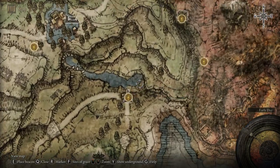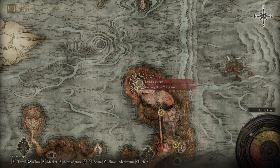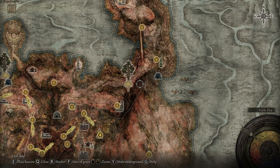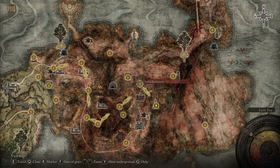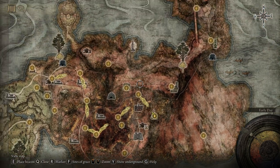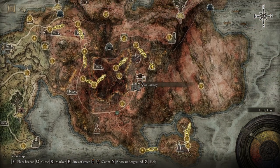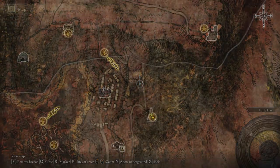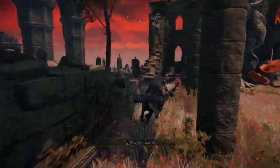I'm gonna show you really fast on the map how to get there. From the Third Church of Marica, from behind there, you can just teleport to the Bestial Sanctum and just make your way to the Church of the Plague. I have a full video on my channel on how to get to the Church of the Plague. We're gonna start from this location and we're just gonna climb that hill to find the secret Selia Hideaway. That is a secret cave in a mountain behind a secret rock wall.